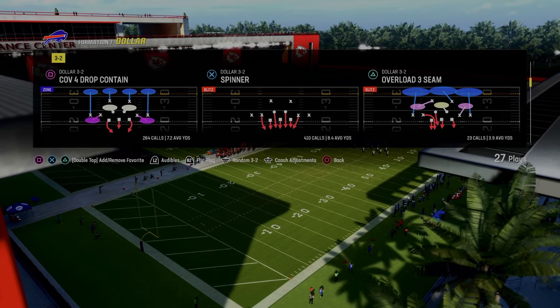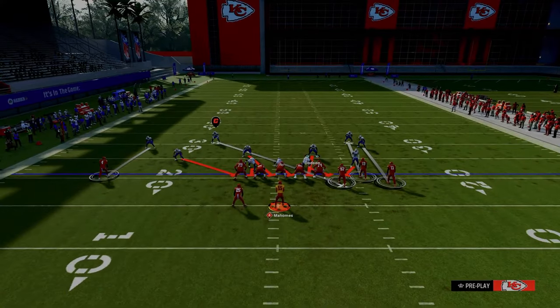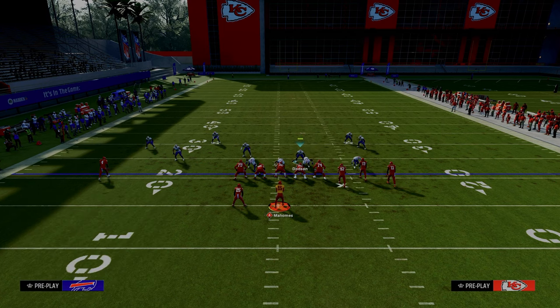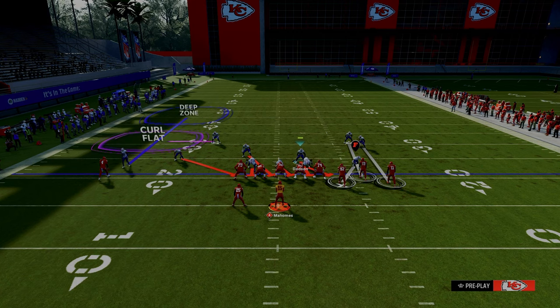The setup for this blitz is we're going to pinch our defensive line. Then all you have to do is take the slot corner that is blitzing and man him up onto the tight end. Then we're going to put a curl flat zone over to the left-hand side, individually press that solo wide receiver, and put an outside third. Relatively simple adjustments — we're sending a five-man blitz.